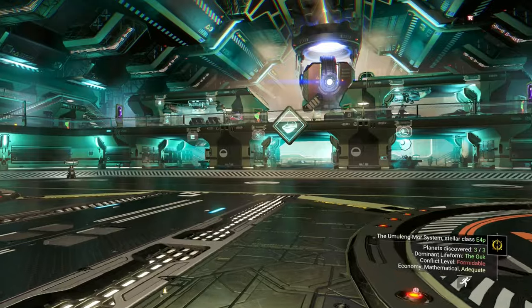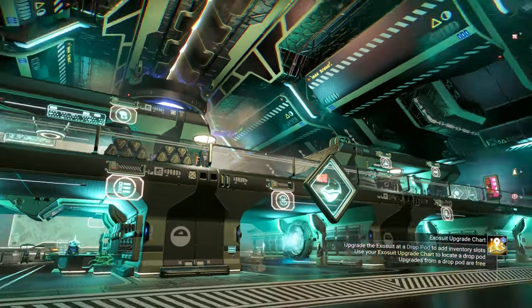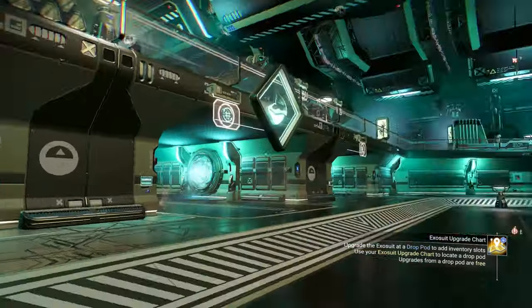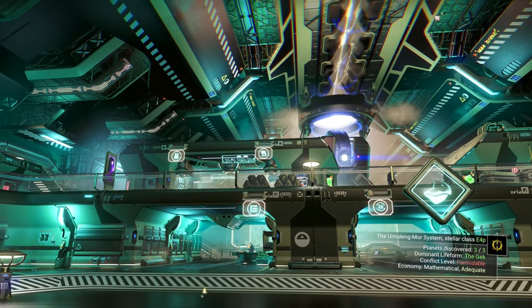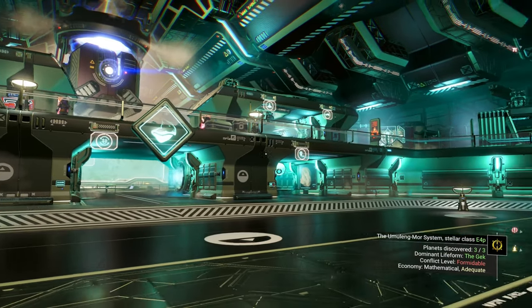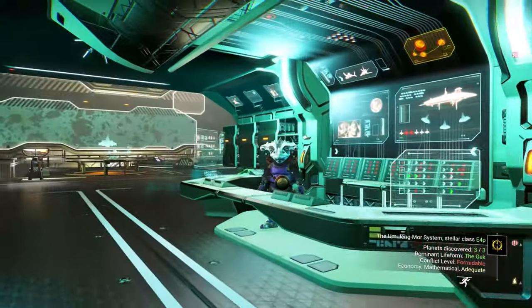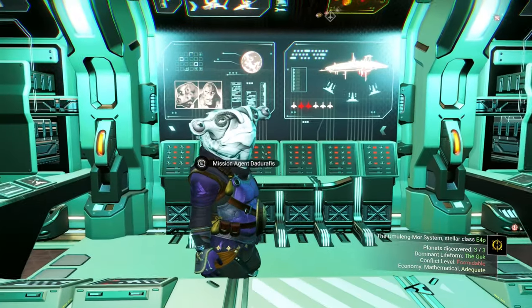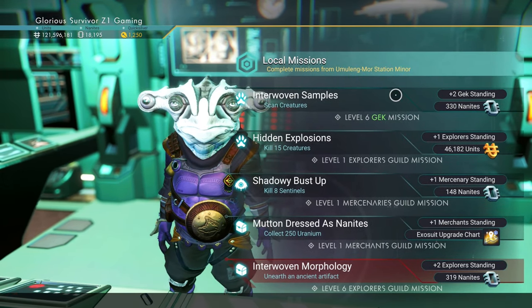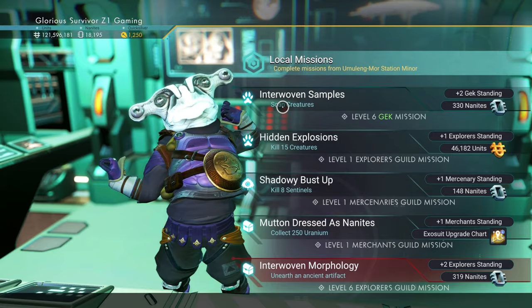On the bottom floor we don't have to go upstairs for anything. There are signs — that is so nice, so player friendly. You can see multi-tools, exosuit, some kind of trade thing, maybe guilds, cartographer, vehicles, spaceship — you can kind of tell what's going on. Here's the spaceship upgrades right there.